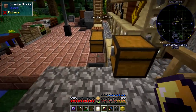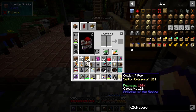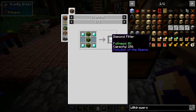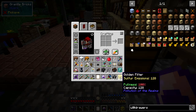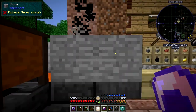We can put the diamond one in. The recipe for the diamond one is exactly the same as the gold one — it's four diamonds instead of four pieces of gold, three pieces of wool, two pieces of glass. This one has a capacity of 256, so it lasts longer. But you can repair it with three pieces of wool, which is great.